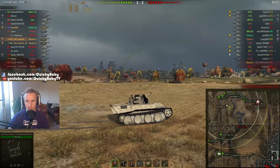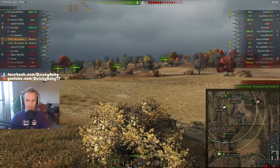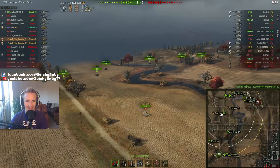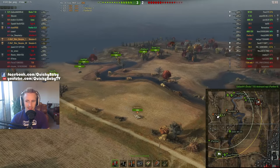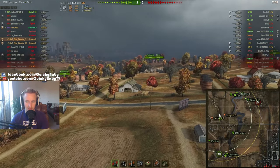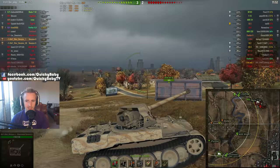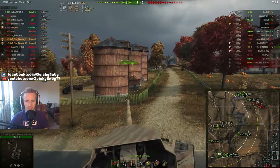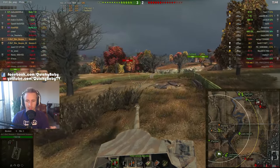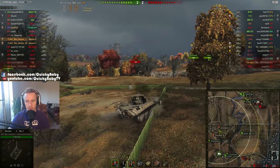Now I'm going to use the speed of the Scorpion. I feel like we've got an absolute lemming train — well, now that Jingles and Ike have left I think I can call them a lemming train. They're on their way towards the base and I felt like we'd have an opportunity to get some nice soft shots in across the south, hopefully helping out the Lowe and the Ferdinand who are boldly defending against high-tier tanks trying to take our cap circle.